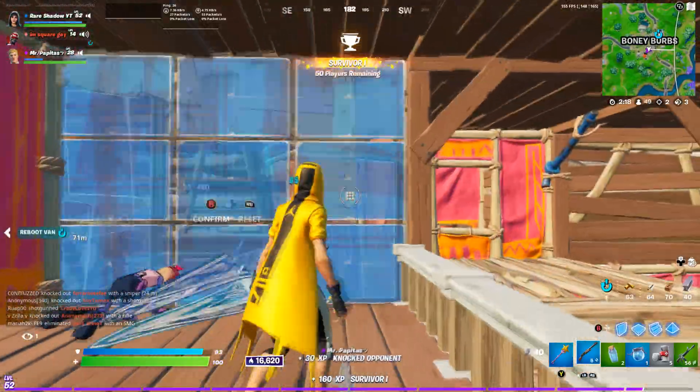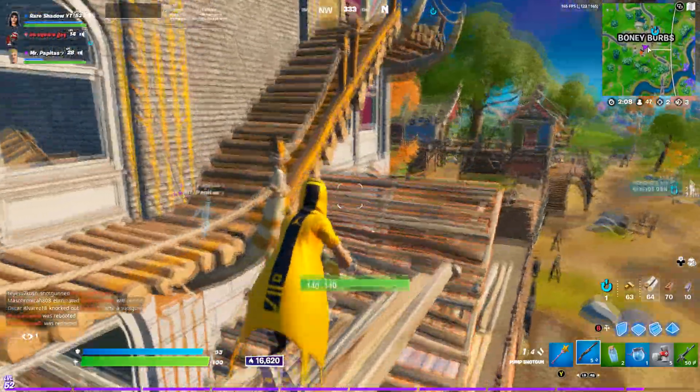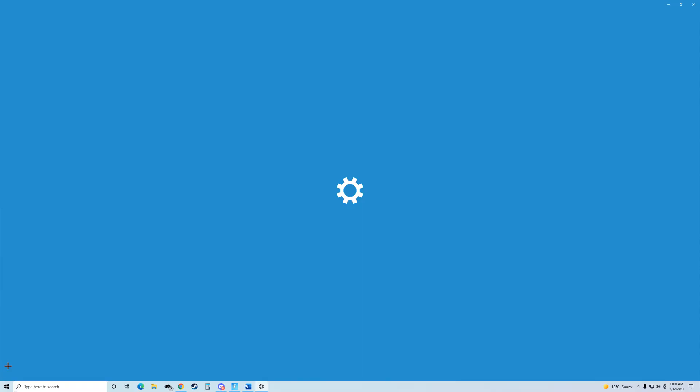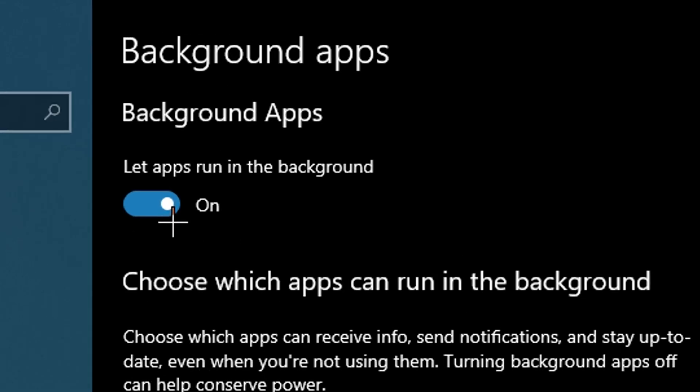For tip number 2, this is going to be to turn off all the programs running in the background. What this does is stop Windows programs from running in the background ruining your FPS while you play. To turn it off, go into your Windows settings at the bottom left of your screen, then navigate over to the background apps and turn them all off.